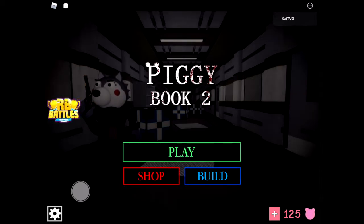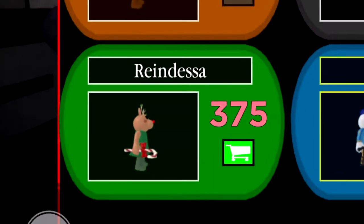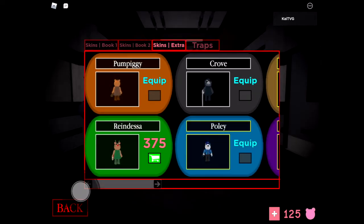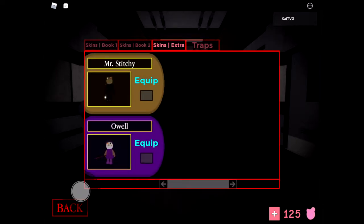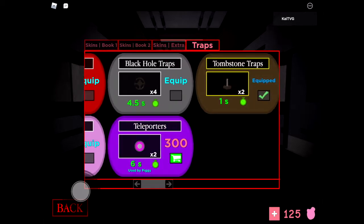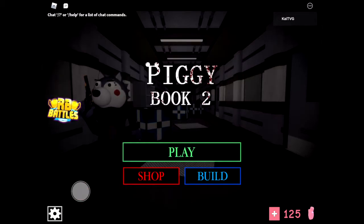Just letting you guys know that this event is also limited, so if you haven't got the skins yet or the trap, you better be quick. In the shop we also have Rain Dessa — she looks pretty cool, not sure if that's Dessa dressed as a reindeer or a completely different character. We have other skins to search for including a new trap, and the trap store has changed. Let's get started.